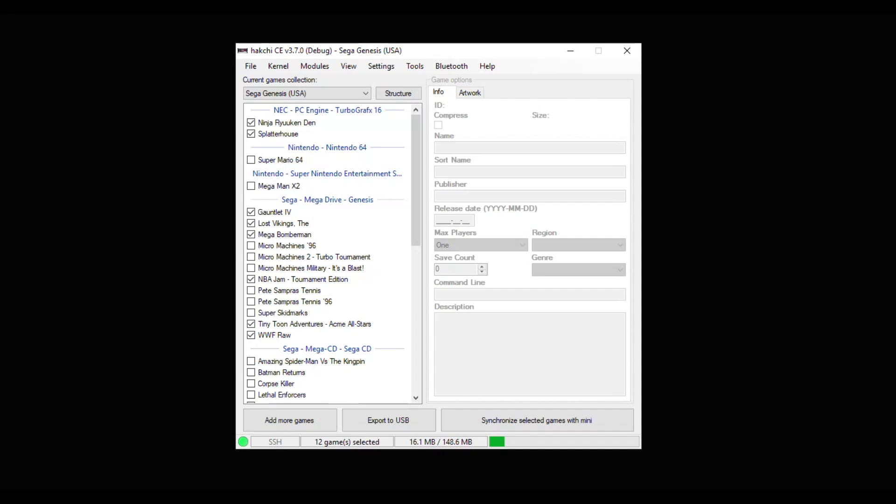Hey everybody, Patton here. So you guys showed interest in playing 4 player games on your Sega Genesis Mini. HackGee makes this extremely easy to do. What I'm going to show you guys is completely done through the M2 Engage emulator, not through RetroArch, Genesis Plus GX, PicoDrive, or anything like that. If there's interest in showing how this is done through RetroArch, leave a comment below and I'll try and get that done for you guys.